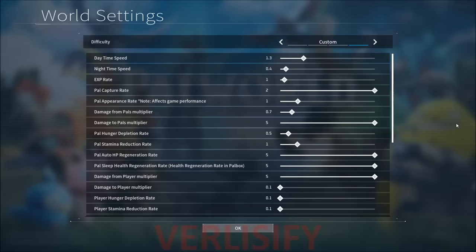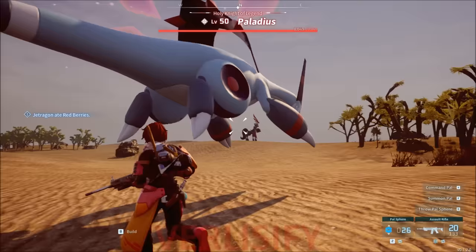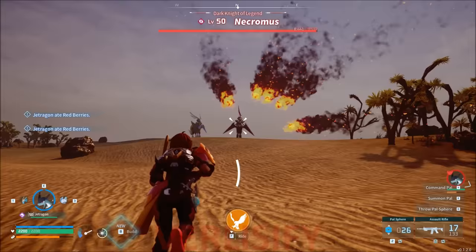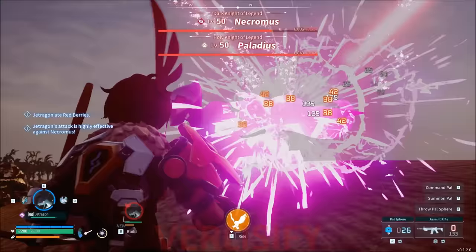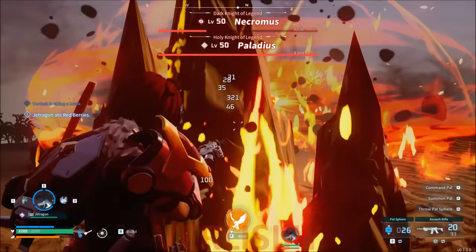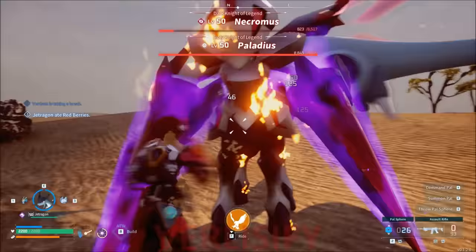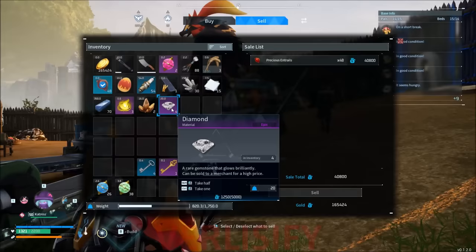You can set up your settings in all kinds of ways, even if the world is already established — you can just change the settings on the fly. If you're having a hard time catching the pals, you can change the settings, and if you do something like 5x damage against pals, you can go significantly positive. You can get resources from Necromus and Palladius, melt them, do crazy amounts of damage, farm them for resources, and have a really good profit.